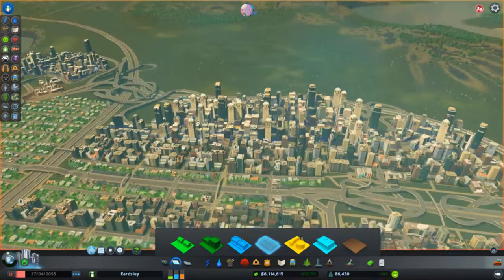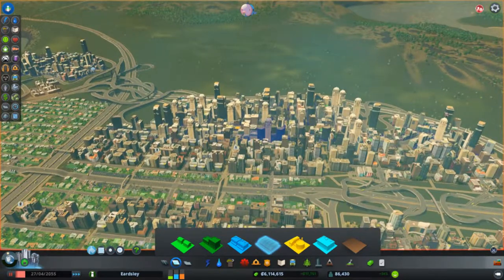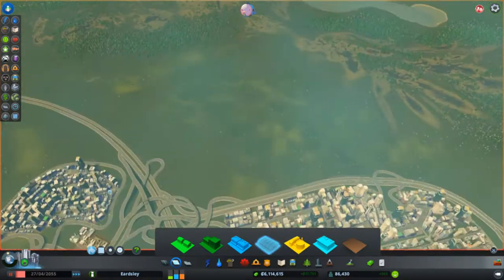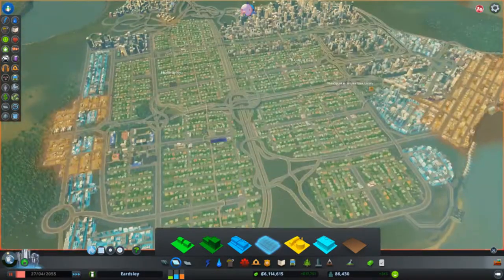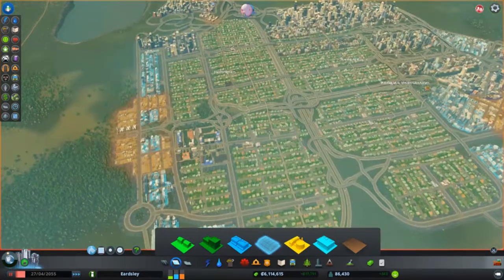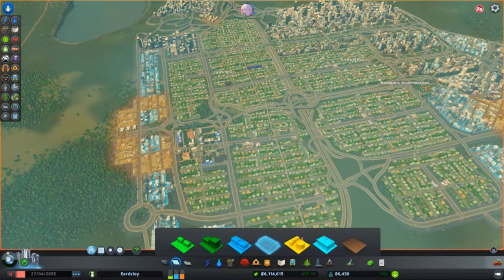It looks a bit weird having all these huge high-rises on the edge of the city, but as we expand, I'm looking to have a bit more sprawling residential. So this is low-density residential over in Hollington — Hollington's the more new-sided city. But eventually I imagine there will be more high-density residential in this area.